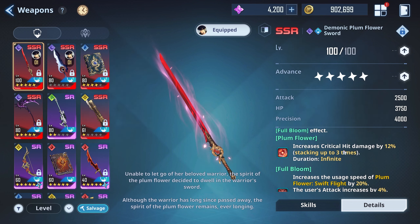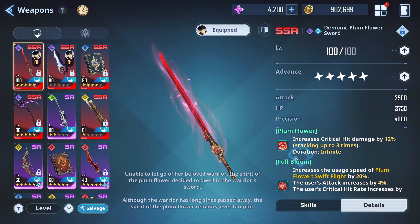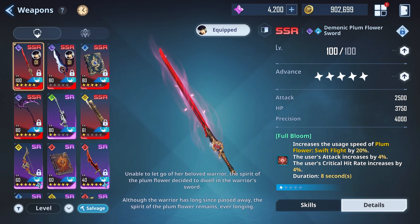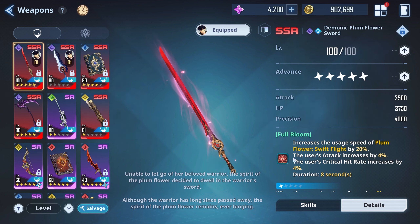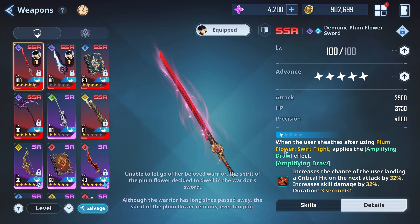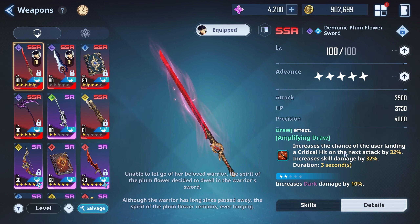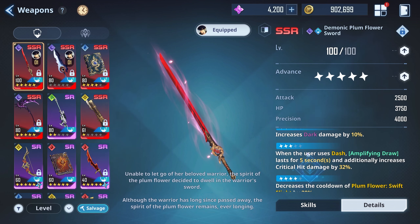What Full Bloom does is it increases critical hit damage by 12%, stacks up to three times. I'm not sure if this is going to work because crit hit damage in the game isn't working properly. Full Bloom also increases the usage speed of Plum Flower Swift Flight by 20%, the user's attack is increased by 4%, and the user's critical hit rate increases by 4% as well. That's what's really important here with the Full Bloom — lasts for eight seconds. At one star you get: when the user sheaths after using Plum Flower Swift Flight, it applies the Amplify and Draw effect, increasing the chance of landing a critical hit on the next attack by 32% and increases skill damage by 32% for three seconds.